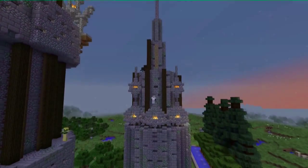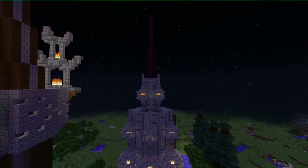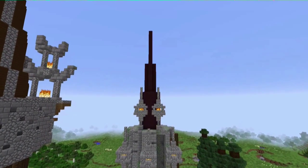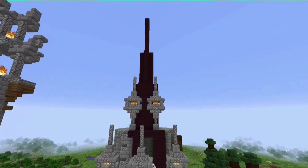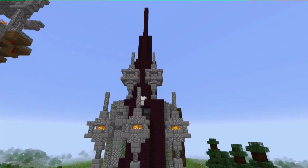You can see me building another one of these towers — now I've got three of them. As it turns out, the wood was burning, so I've removed all of the wood. I decided to give it a darker color and use netherrack for the building itself, while the lamps will stay cobblestone. If you ask me, it turned out okay.